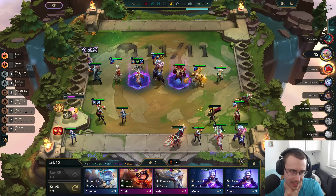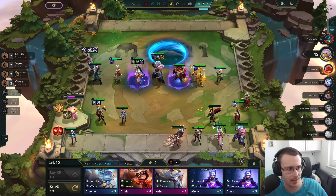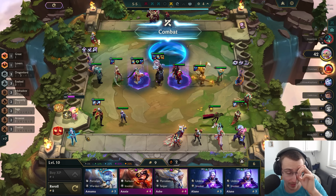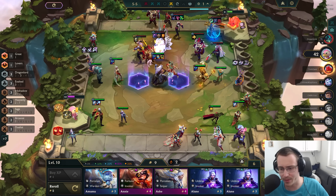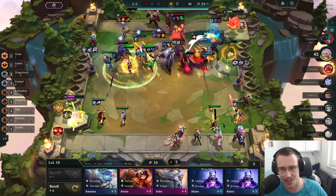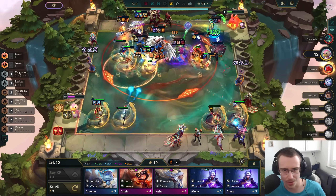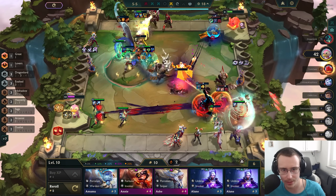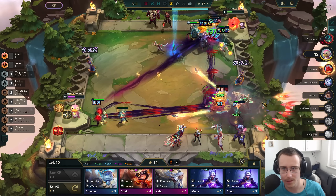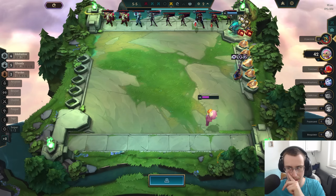How many things do we have — one, two, three, four, five, six, seven, eight, nine, ten, eleven, twelve, thirteen! Thirteen things — that's a lot. I don't think I've ever had more. I'm selling this Caitlyn — I know it's an incorrect play to sell because there's really no reason to, but I can't look at it.